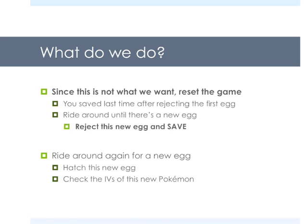We want every stat to be passed down from the dad and the mom except for the attack stat. This is not the spread we want. Since this is not what we want, we reset the game. You saved last time after rejecting the first egg. Now we're going to ride around until there's a new egg. Reject this new egg and save — we're just advancing an egg cycle every time we do this. Now after we've rejected the second egg and reset, ride around again for a third egg. Take this third egg and check the IVs of this new Pokemon.